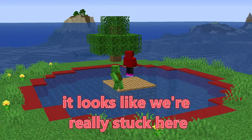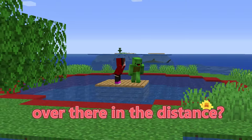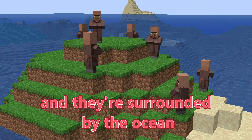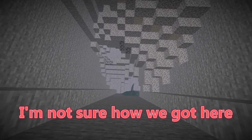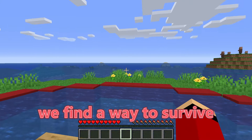Mikey, it looks like we're really stuck here. This red circle. You see that island over there in the distance? The villagers are stranded there, and they're surrounded by the ocean. We're their only hope. I'm not sure how we got here, but one thing's for sure, we can't get out of it unless we find a way to survive.